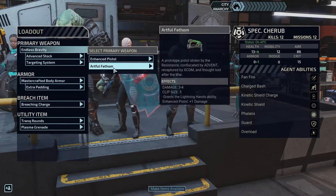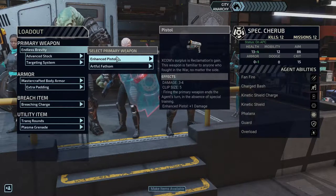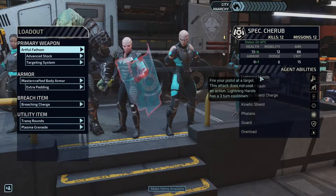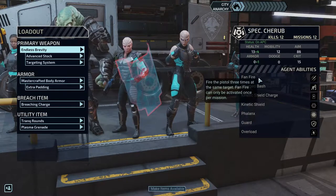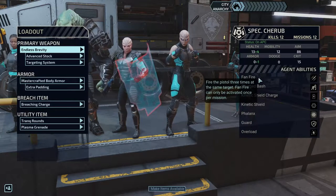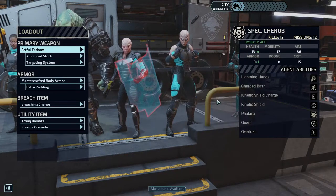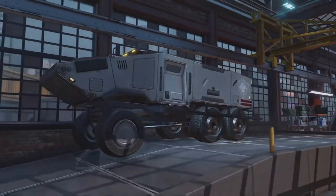For you, you have another weapon to choose from: a prototype pistol stolen by the resistance, confiscated by Advent, recaptured by XCOM, and thought lost after the war. Clip size is three, three to four damage on both. This one grants lightning cans — fire your pistol at a target, does not cost an action, three-turn cooldown. The other grants fanfire — fire the pistol three times at the same target, but can only be activated once per mission. Since lightning cans has an actual cooldown and not just once per mission, it's going to be more useful overall. So now we're ready to go into the next mission.